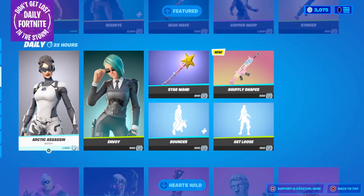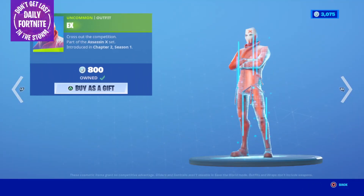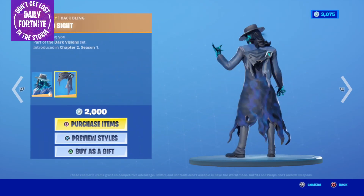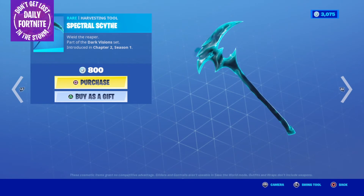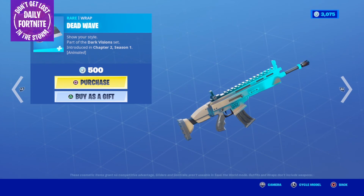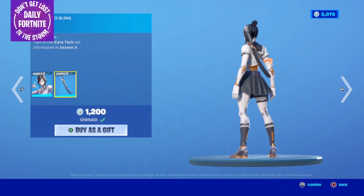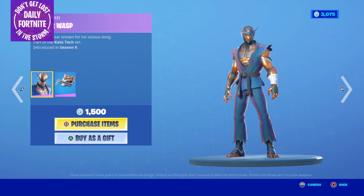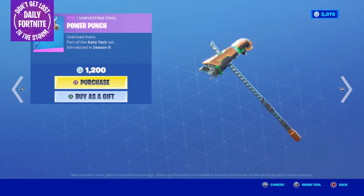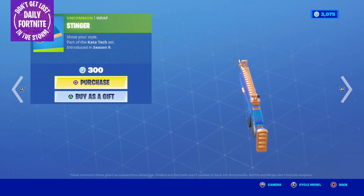The Get Loose Emote is 200. The Bullseye Outfit is 800, the X Outfit for 800, the Deadeye Outfit with the Second Sight Back Bling for 2,000, the Spectral Scythe Harvesting Tool for 800, the Dead Wave Wrap for 500, the Sookie Outfit with the Tana Back Bling for 1,200 — you guys know I love that one. The Copper Wasp Outfit with the Striped Stalker Back Bling for 1,500, the Power Punch Harvesting Tool for 1,200, and the Stinger Wrap for 300.